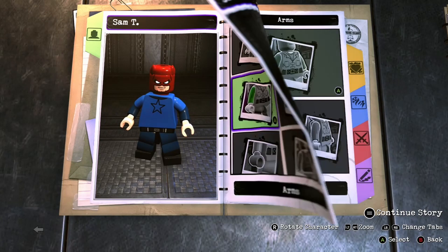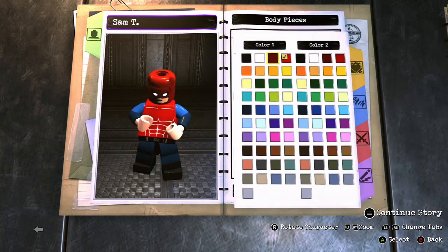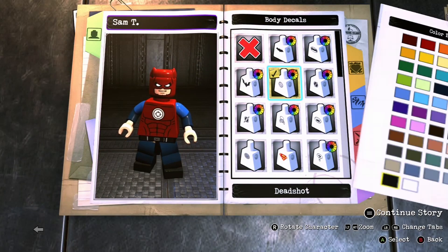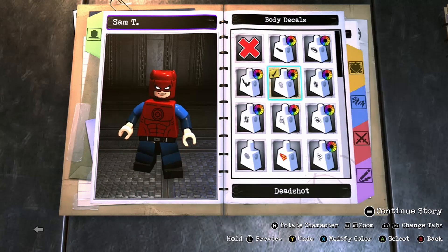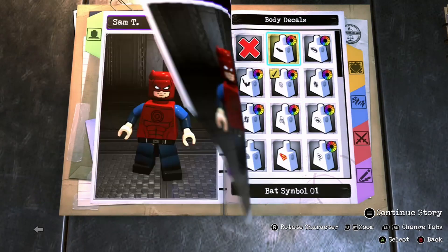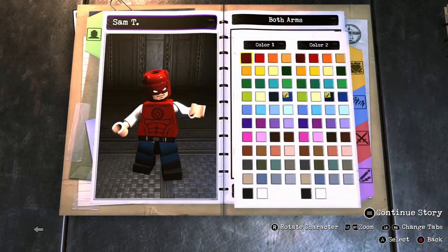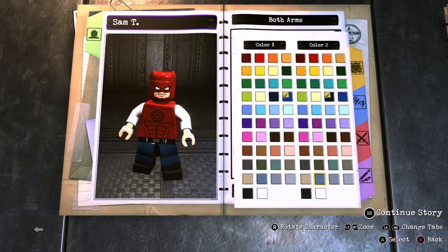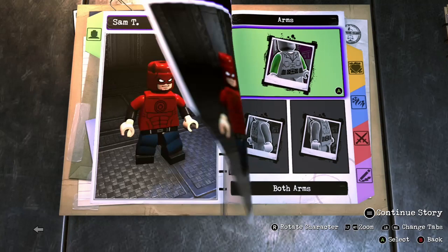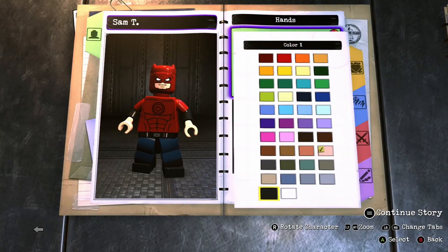Okay, next we want to find a body — our own custom body, I mean. I think this will look good. It's not like they have any double D or anything like that for Daredevil, I don't think. We're going to go with that. For his arms, let's go with black on the bottom and dark red on top. Or should it be the other way around? We'll see which one looks better — these look better.